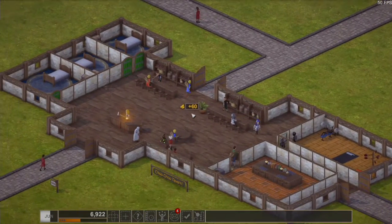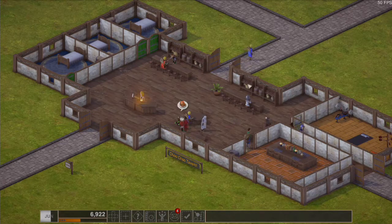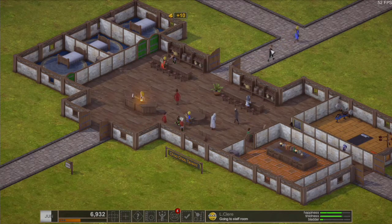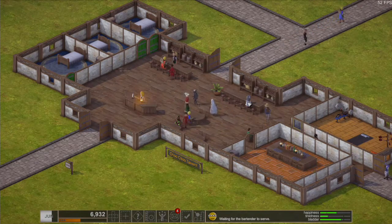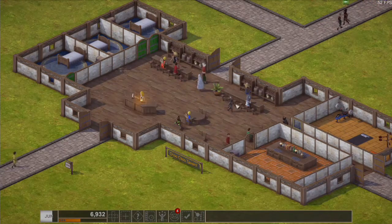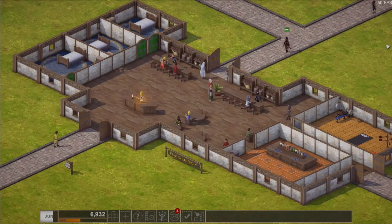Okay, that's open now, that's good. Let's go back to where our bar is. There's two ways — I think that's a bartender, isn't it? Go in the staff room. Okay, leaving — waiting for a bartender to serve. Well, you should really go to this bar because it is actually working at the moment.